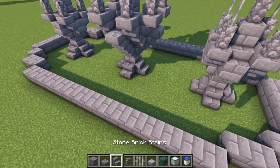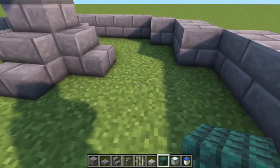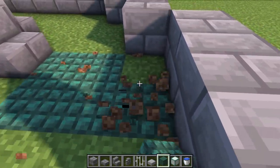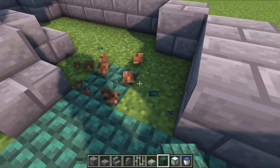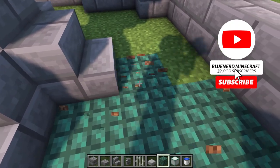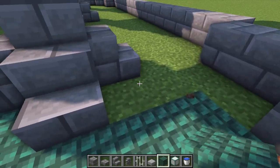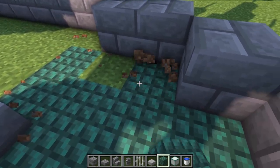Fill the floor with your block of choice - I'm going with dark prismarine, but glazed terracotta, cobblestone, or even plain stone all work great. Just find a block you're happy with and place that in the flooring.